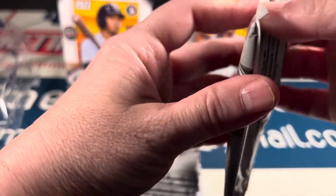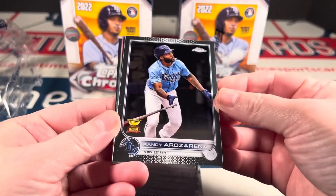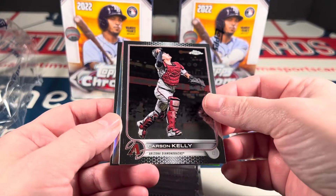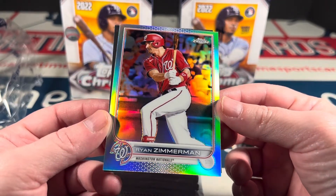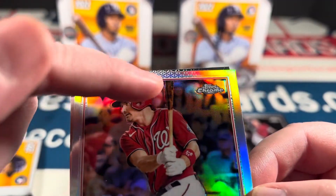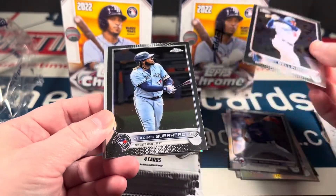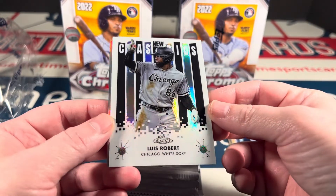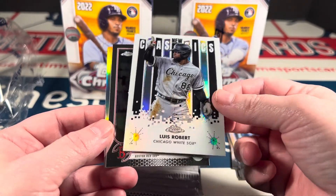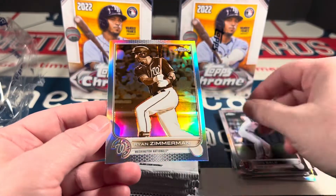Starting off with the first pack — we have a refractor in here, Carson Kelly and Ryan Zimmerman. Oh, New Classics! That looks really good, wow — that's a really good-looking insert. Yeah, I like that a lot. Chris Sale and a Zimmerman sepia refractor.